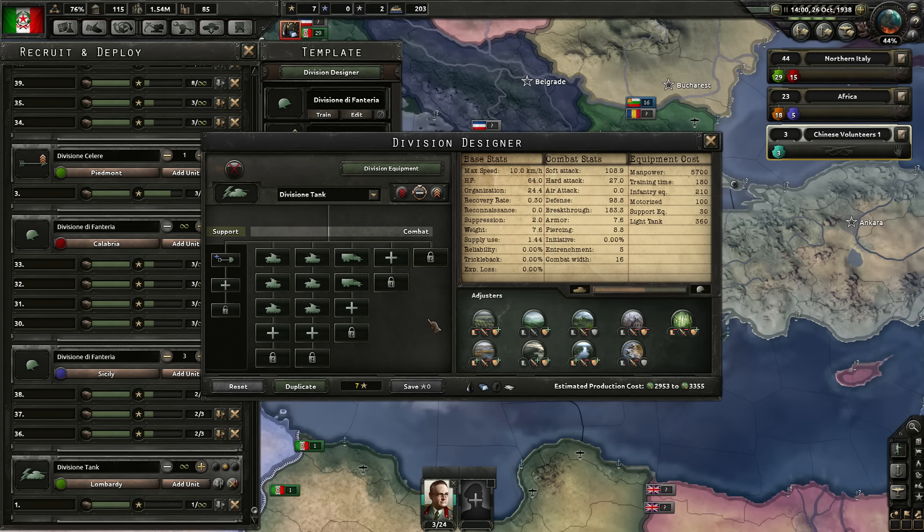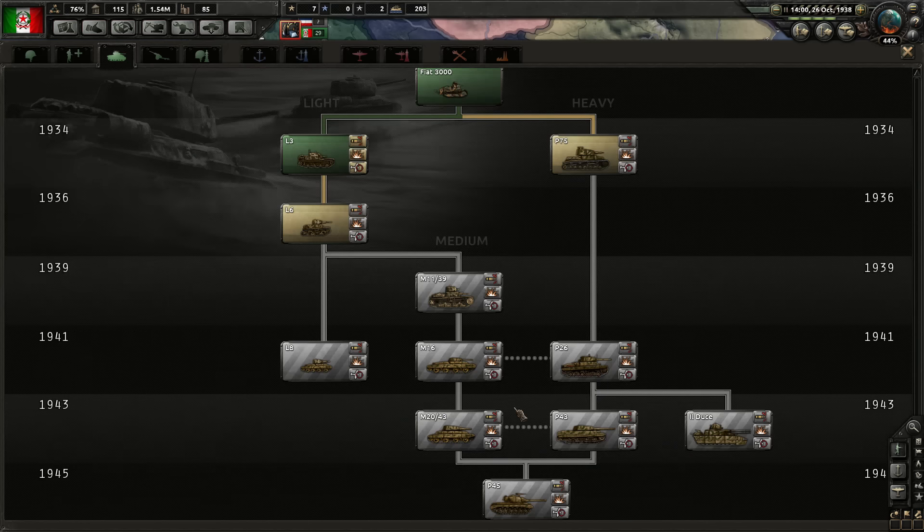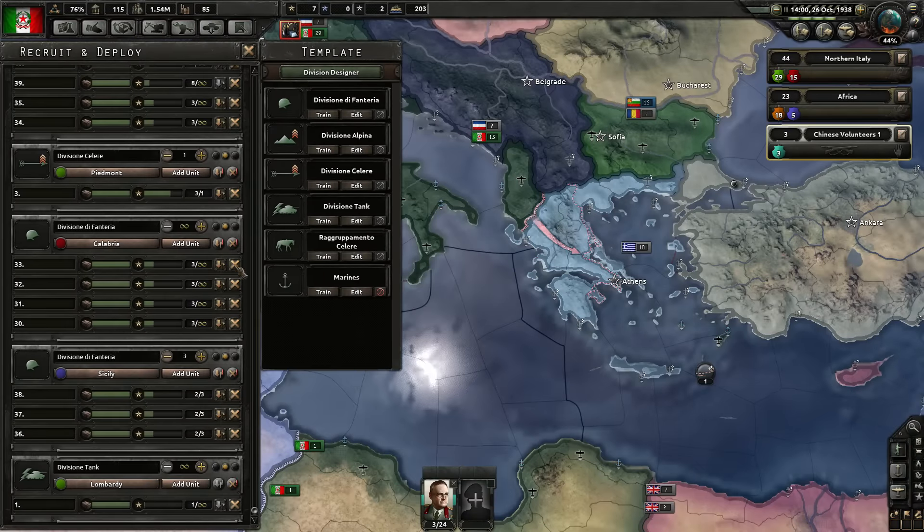This is just our first template to get us started. Once we unlock Medium Tanks in the Tech Tree, which I'm going to do very soon, I'll replace these with Medium Tanks. A commenter named Reggie mentioned that instead of using Generic Artillery, we can use Armored Artillery — a variant of the tank that replaces the main gun with artillery, giving us armored artillery with the same specs as the tank. I'll research Medium Tank artillery and add that to the tank line.